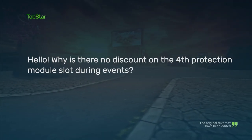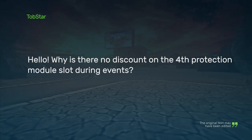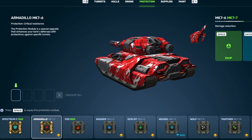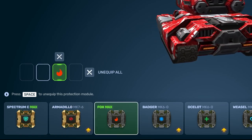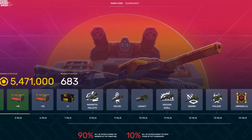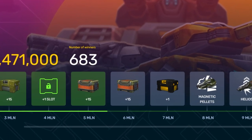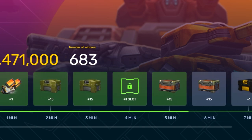Topstar asks: why is there no discount on the fourth protection module slot during events? We were never going to set discounts for protection module slots, as it is impossible to enable discounts for them because they simply do not exist. To counter this problem, we have designed it so that you can get these slots at a much cheaper price from special offers or by participating in events.